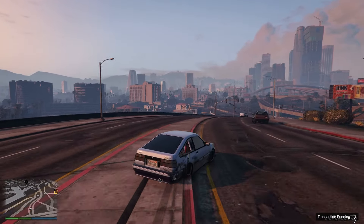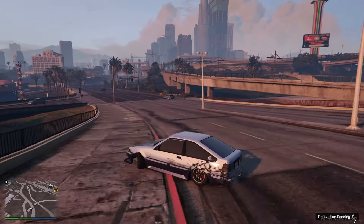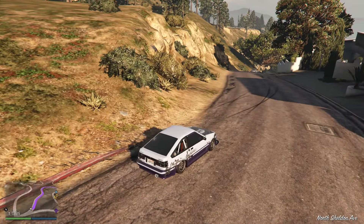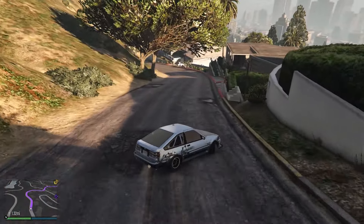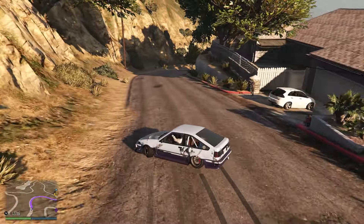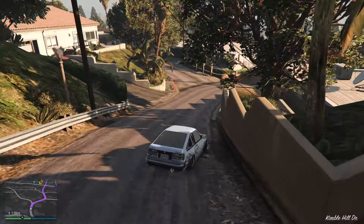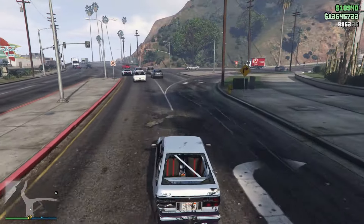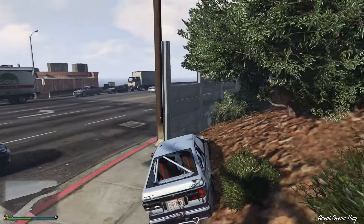Driving on the road with the Karin Futo GTX, it is a fun car to use especially when you go on certain roads with a lot of corners, or even better if you go all the way into the mountains where you can really drift from the top all the way to the bottom. The speed of the car is also really good when drifting and it handles pretty nicely. You do have to get used to knowing exactly which direction to use your steering wheel, but practicing it until your car looks like this will definitely give you enough control.